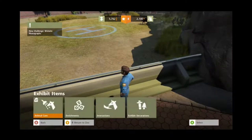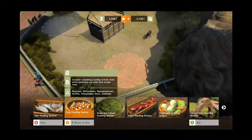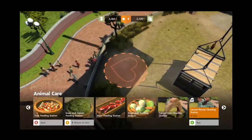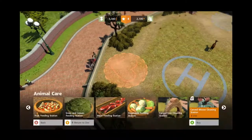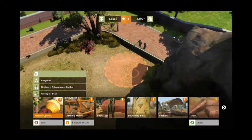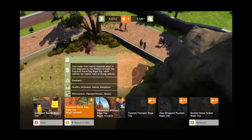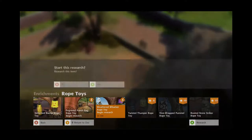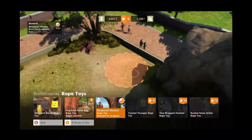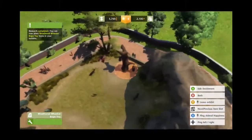Now we're going to need some exhibit items, which includes animal care, so let's build a station. Antelopes will have a fruit feeding station. Then we need a moose cleaning station because we need them to keep clean. And then some enrichments — antelopes like rope toys. There we go, a weathered wacker. We'll just put that one in there, and these guys are going to love this.